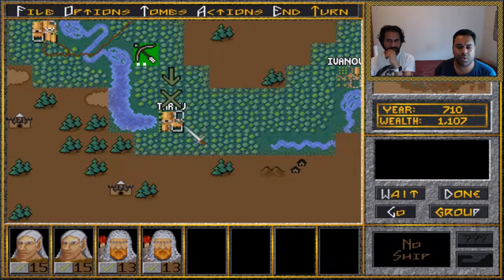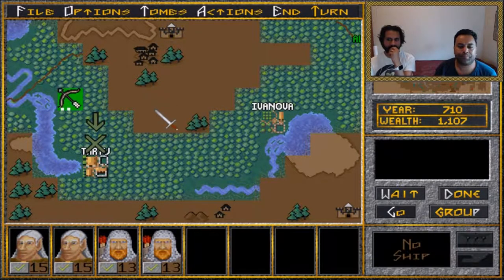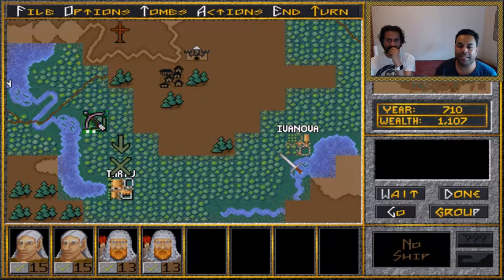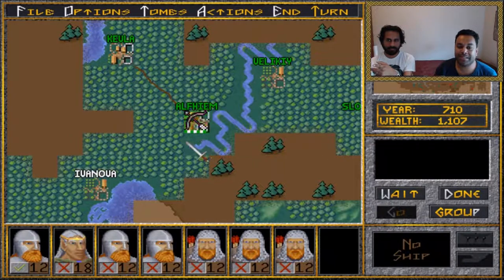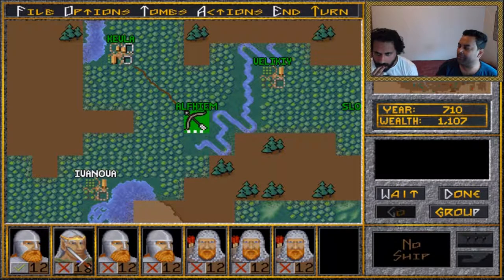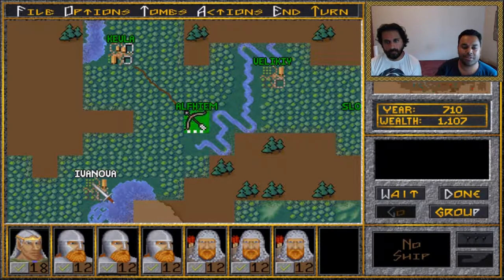We need to recruit something for one of our units. We discuss which units could raid nearby settlements — some might not have enough movement to reach. We consider leaving a guy out to join our super unit so we'd have three elf heroes in it. Alternatively, we could try building one more decent unit and have some of the guys head south to raid a little bit.